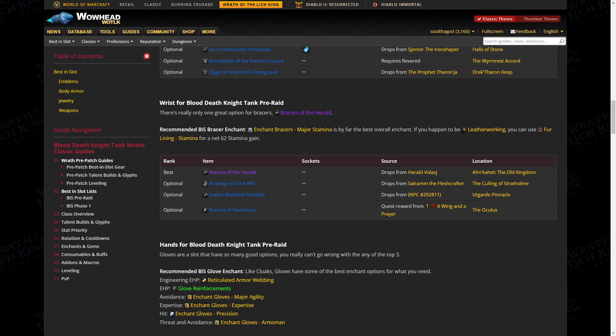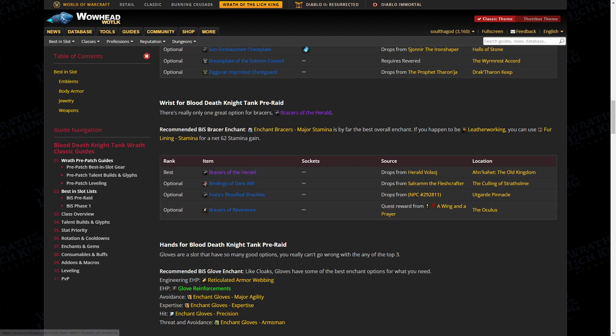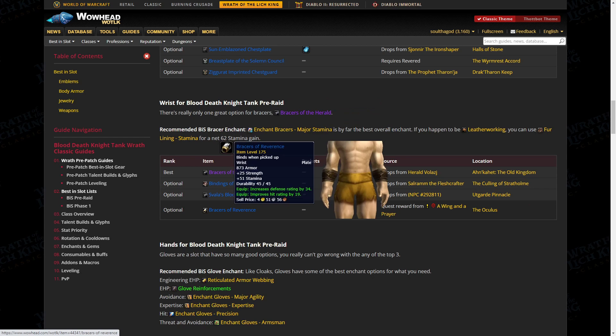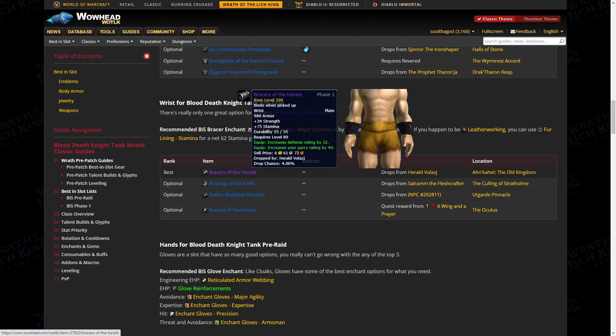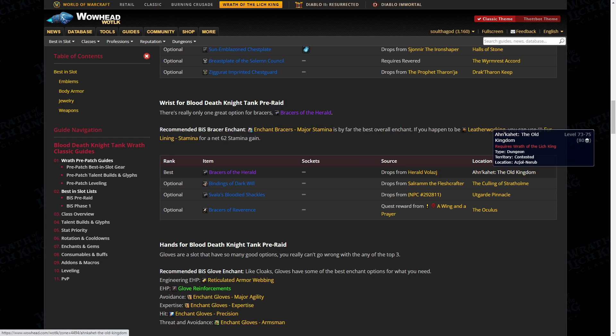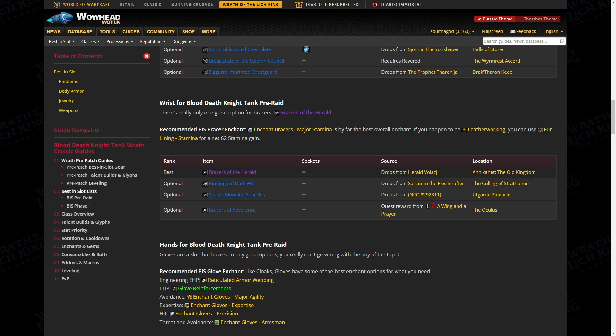For bracers we have the Bracers of the Herald from Ahn'kahet — and I'll say right now, a ton of good stuff comes from Ahn'kahet for Blood DK. The Bindings of Dark Will from Culling of Stratholme, Savala's Bloody Shackles from Utgarde Pinnacle, and Bracers of Reverence from the Oculus. The Bracers of the Herald are the clear winner — most Stamina, defense, and parry. It's on a bracer slot so the parry isn't too concerning, and since you're going to Ahn'kahet anyway you're going to end up with these regardless.